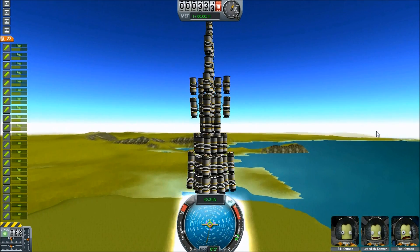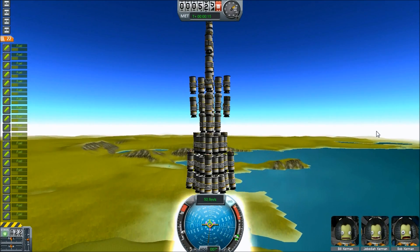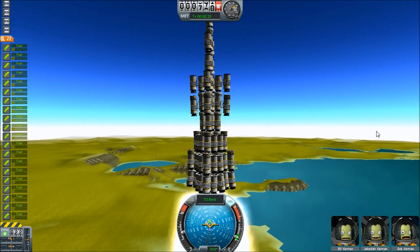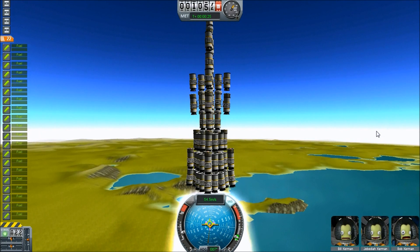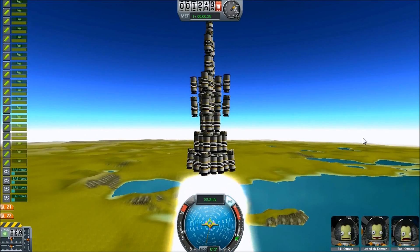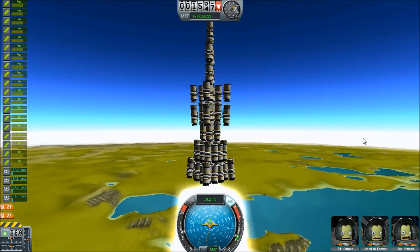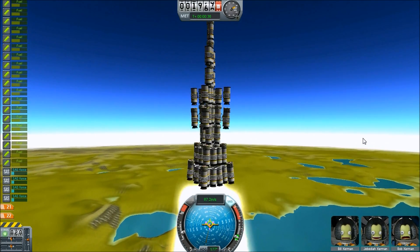You are looking at an 11-stage, 85-motor rocket. This thing is so large that going from one stage to another actually locks the game up. You'll see my mouse move across just because I wanted to show you that the game was locked up but my computer wasn't. It's just running slow because there are so many engines going and launching off. The bottom two stages are actually 20 motors each.